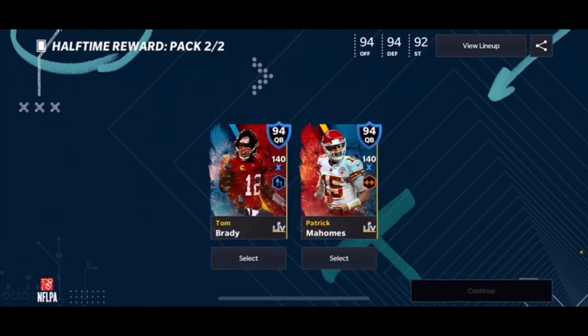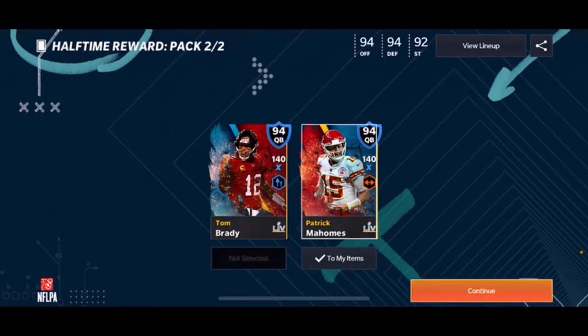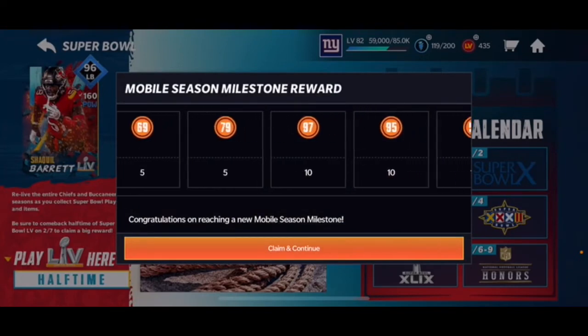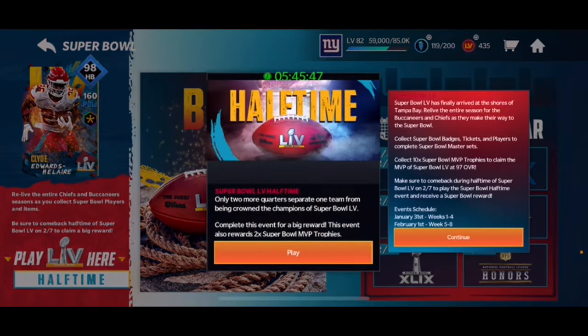We also get a choice at a 94 — both are non-optionable, but basically if you're going for the Chiefs you pick Mahomes, or if you're going for the box you pick the other one. I'm gonna pick Pat Mahomes, maybe I'll go for the Clyde Edwards-Helaire set — not really sure yet. That's what the halftime event gets you.